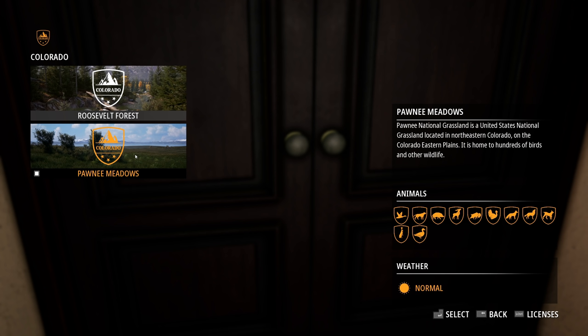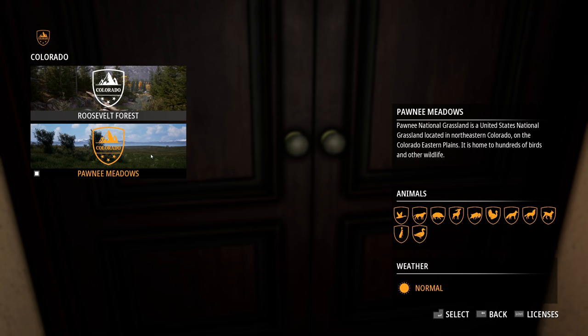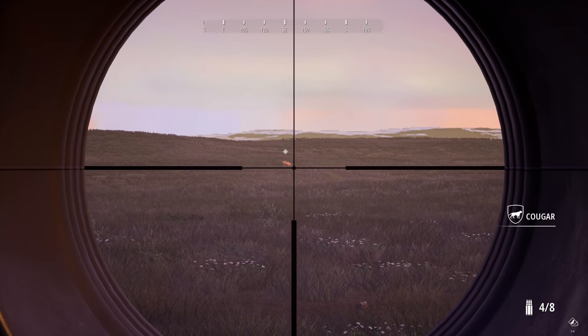Roosevelt Forest is very slow so for this video we'll try Pawnee Meadows. As you can see by the difference in animals, there are no deer here but there are mountain lions, elk, bighorn sheep, turkeys, coyotes, fox, bobcat, snowshoe hare, and a number of birds. The one that gets me is the wild boar - I never thought of wild boar in Colorado. After looking it up, Colorado actually claims to have eradicated pretty much all feral hogs, which is pretty interesting.